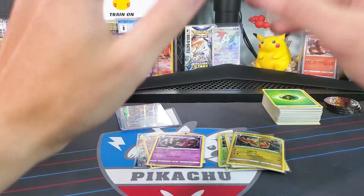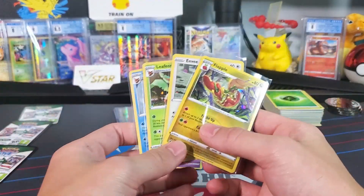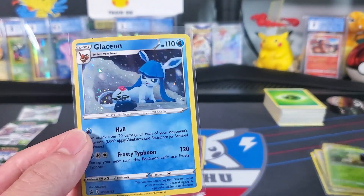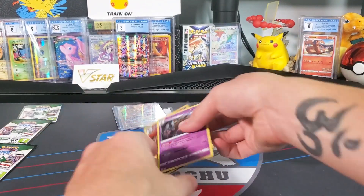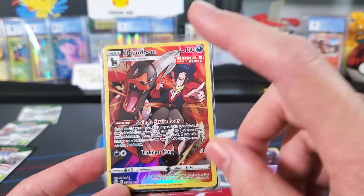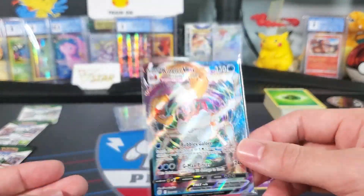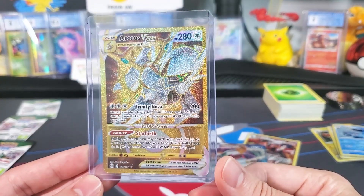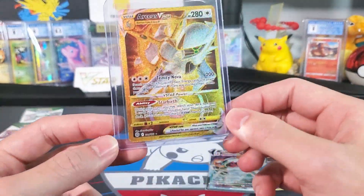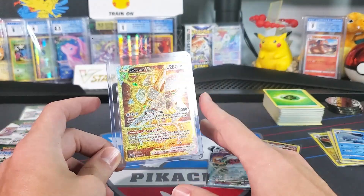Let's get these sleeved up. That was the Brilliant Stars blister promo packs — we did pretty good. Did expect a few more pulls overall, but I think our last pack made up for everything. We got the Flapple, Eevee, Leafeon, and Glaceon promos from the blister packs. We pulled one holo — the Dusknoir — a Houndoom character rare from the trainer gallery (there are 30 of those in the set), the Kingler VMAX which was totally unexpected, and the star of the show: the Arceus VSTAR gold secret rare. Looking online, this thing goes anywhere from $80 to over $100 right now — crazy prices. As always, expected to come down, so if you're looking to buy singles, just wait a little bit.